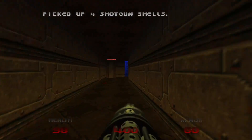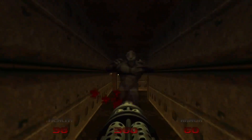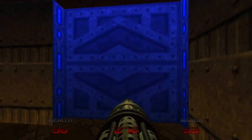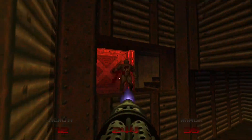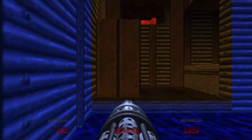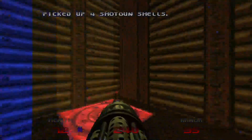That will lead us to a switch, which will lower that barricade we saw. There will be this long hallway right here with nightmare imps. Pick up the super shotgun and backtrack to where there will be more nightmare imps. We'll notice that this teleporter is opened. There's a blue door right there which we can't open yet. So let's go through here, kill the lost souls to our right and the imp to our left, and go ahead and pick up the blue key. You're going to have to sprint your way to it, and you have to get back to the teleporter.